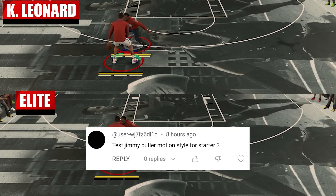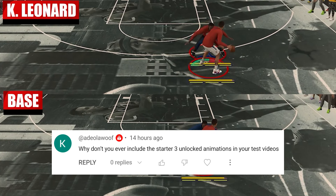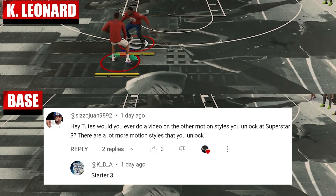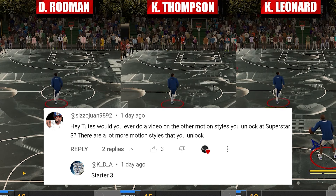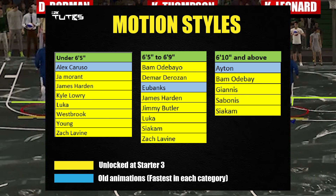Before we go to the actual list, I'll run you through first on how these tests will go. Try not to skip this part because it'll be confusing if you just jump straight to the list. The ones in yellow are the new ones and the ones in blue are the fastest ones on my old list. Let's see if one of the new ones can beat the old ones. I had to retest the old ones because I lost the save file of my test player.